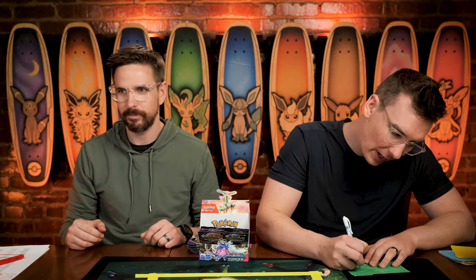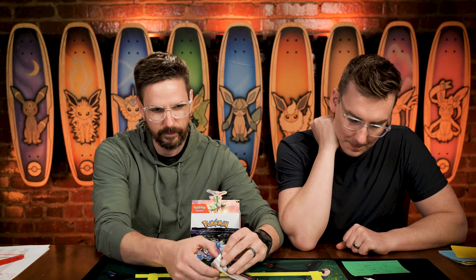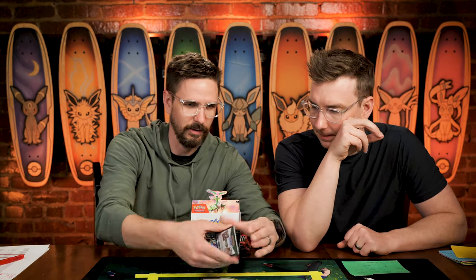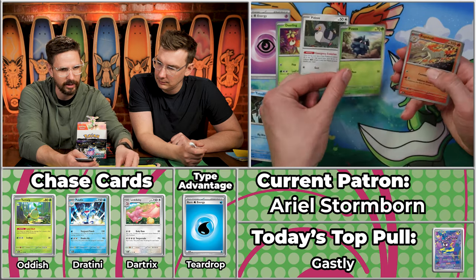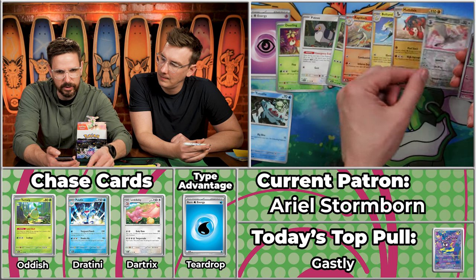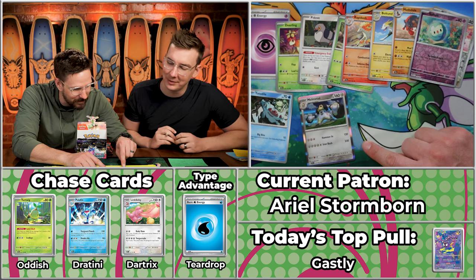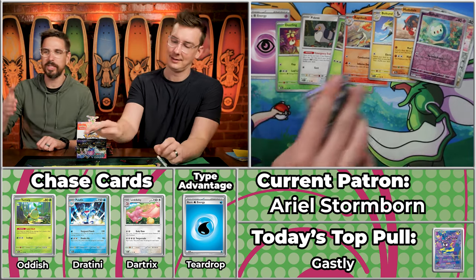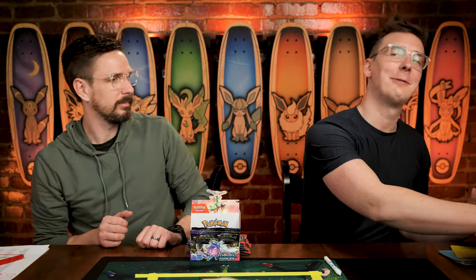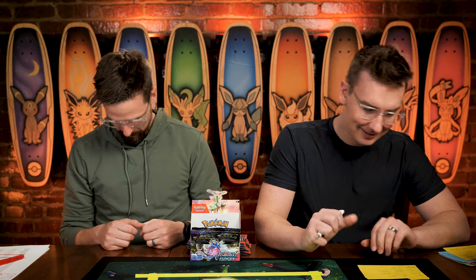Next up we have Ariel Stormborn. Let's see at least some water coming out here for some extra points. We've got Totodile, Deerling, Piplup, Pineco, Rapidash, Boltund, Mudsdale. Tranquil will not score, Solosis will not score — and the Melmetal. That's the one — a two-cent card. So two points, but just about as lousy a two points as you could possibly have. At least we got to show you what the worst card is: it's the Melmetal. Thank you for doing that, even though it's not good for you.